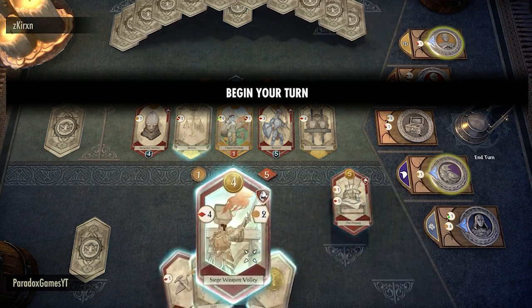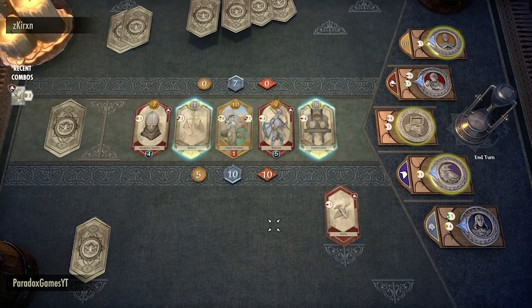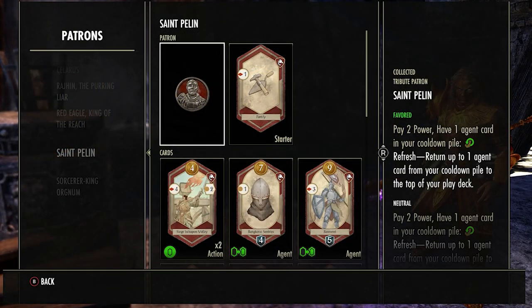Jumping into the patrons — the first one is Saint Pelin. Essentially, if you pay two power and you have an agent card in your cooldown pile, you can move it to the top of your draw deck. For example, if you have the Bankrai Sentinels in your cooldown pile and you pay two power, you can put it on top and guarantee you'll draw it next turn. This isn't always that useful — mostly good if you want to get a combo out.